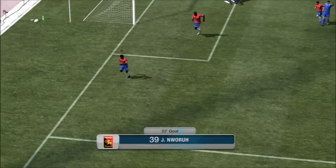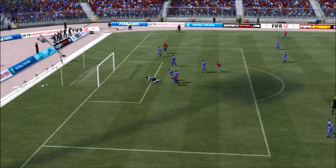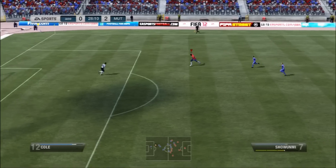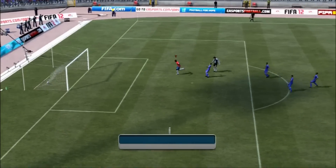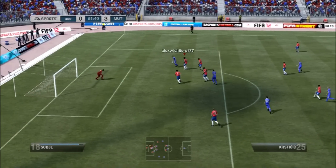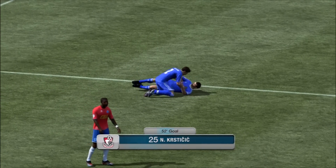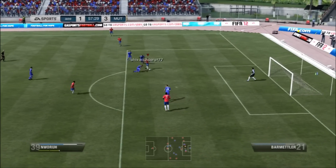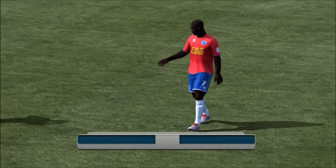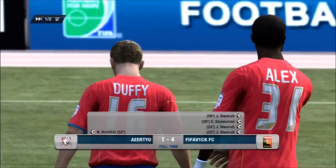Noir gets another goal - he's just a great player. I'm not saying buy him because it's not easy to find a squad he fits into, but he is really good fun. I wish he had three star skills - I think he's only got two star skills and four star weak foot. Shiwambi on the other hand has three star skills, which is what makes him a beast. Some of the goals in the next episode I might send off to KSI to see if he wants to do a Beast Mode on Shiwambi. Another goal from Noir and a 4-1 win in that one.